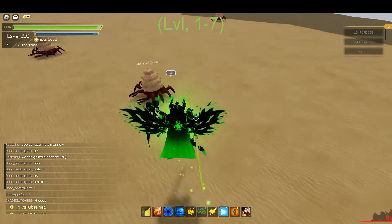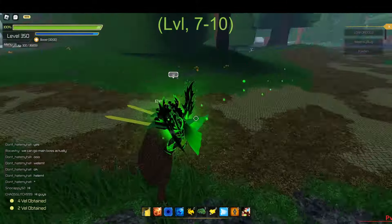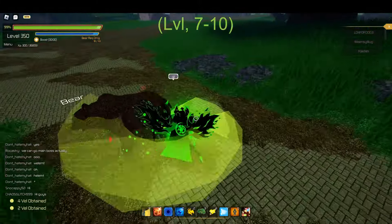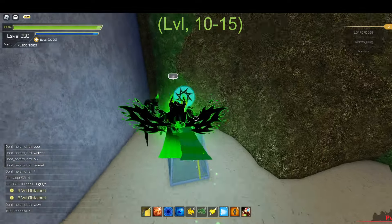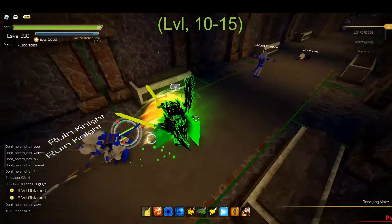Starting off Floor 1, I recommend you farm the crabs from level one through seven. Then coming over to the bears, I recommend farming from level seven through ten. Then coming over to the Ruinites, I recommend you grind the checkpoint and then farm from level 10 through 15.